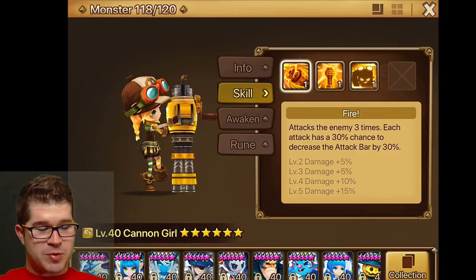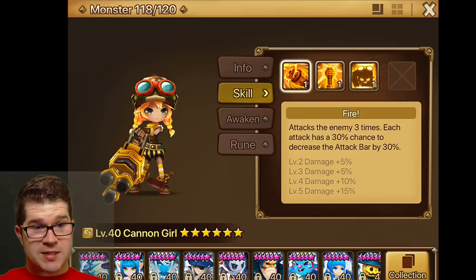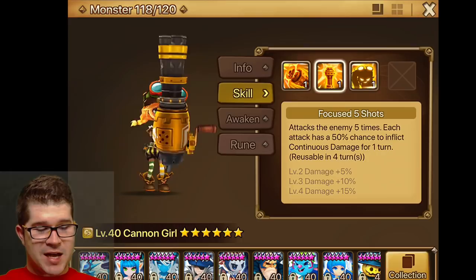So let's take a look at her. Skill 1 is Fire — attacks 3 times. Each attack has a 30% chance of decreasing the attack bar by 30%. Doesn't do anything in Necro, but in Giants that might be helpful, so we'll try her there.